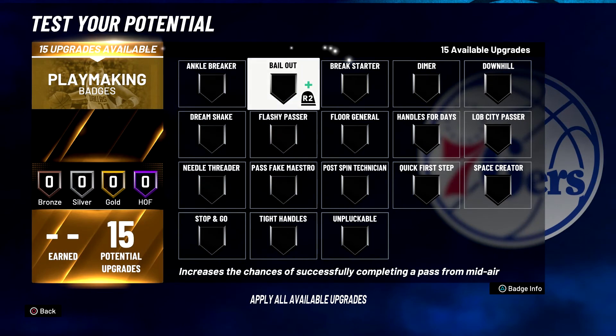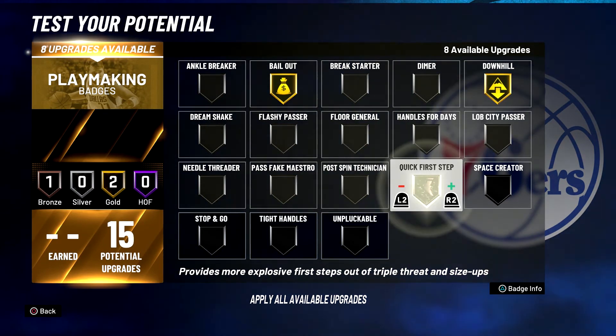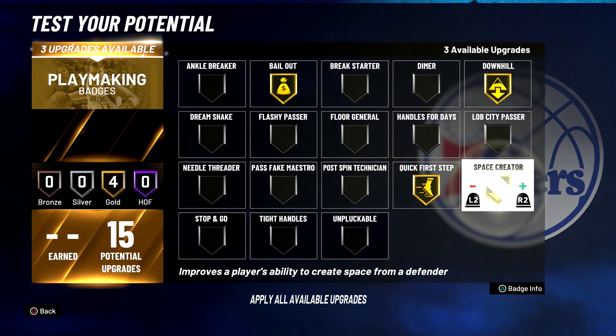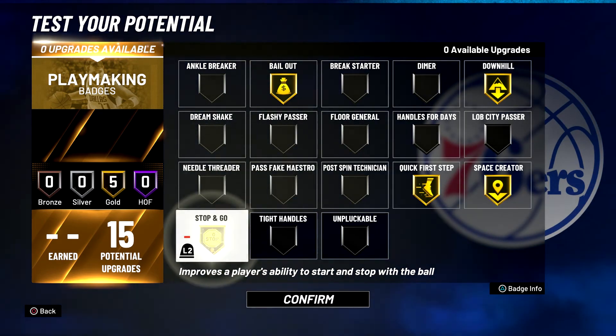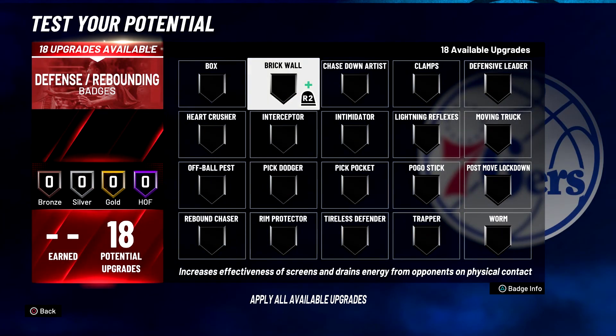For your playmaking badges: put bailout on gold, downhill on gold, quick first step on gold, space creator on gold, and stop and go on gold.